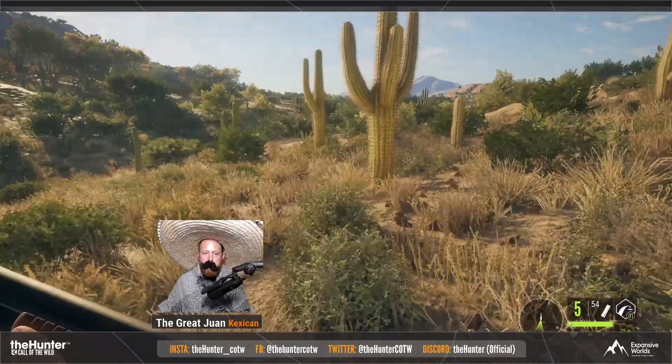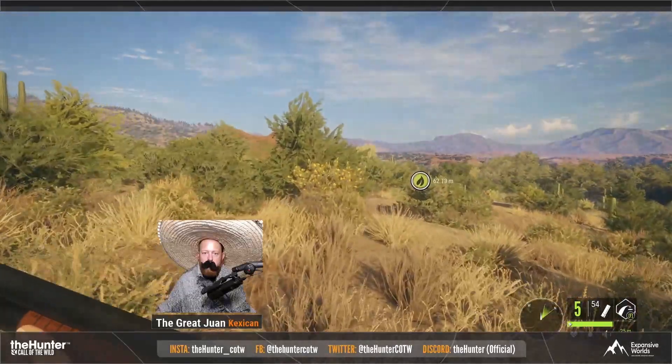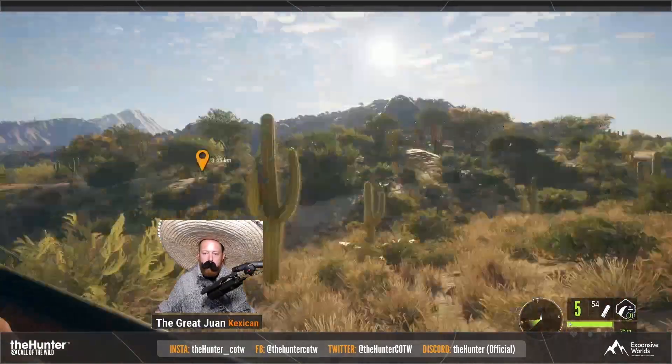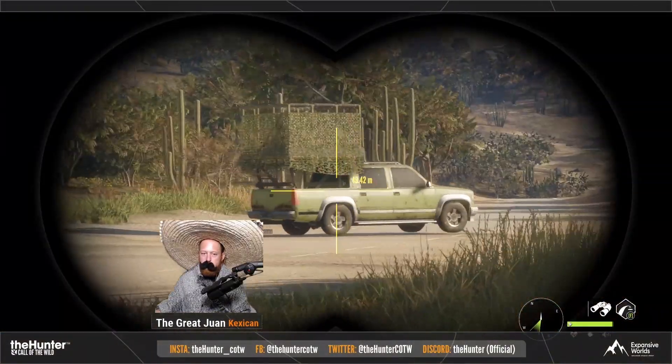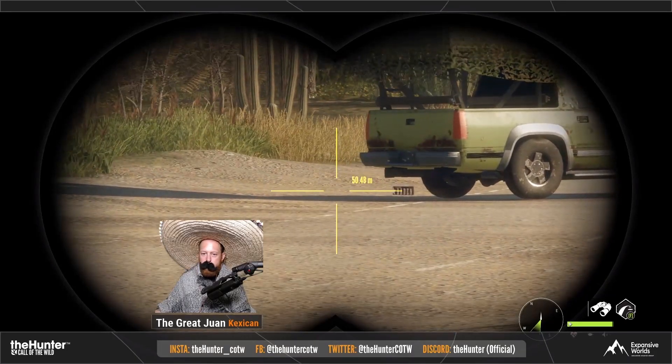Here is a little bit of the more desert-ish part of the map where you can definitely see the cactus and such. It's looking pretty good. I'm not sure exactly what we'll find here, but I'd imagine it being the peccaries and the pheasants and such.